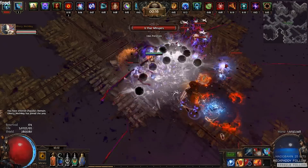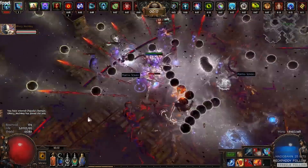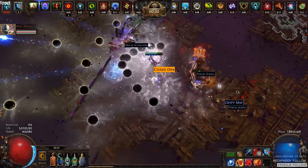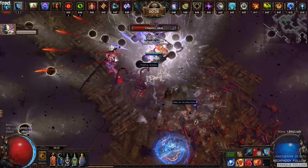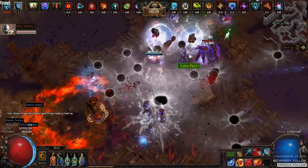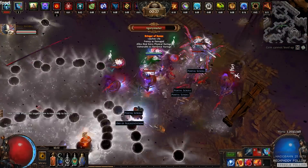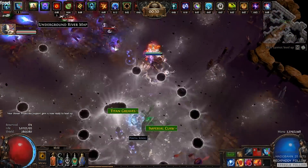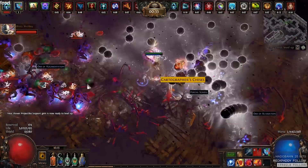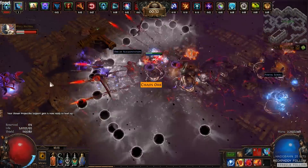This build utilizes Soul Mantle, Double Kikazuru Rings, and Self Flagellation to give you the ability to curse yourself with no penalties from the curses, because of Dual Kikazuru and the Guardian subclass for Ascendant. Self Flagellation gives you damage per curse on you. In addition, Soul Mantle gives you an additional curse, and we use Ancestral Bond, so we have three totems.